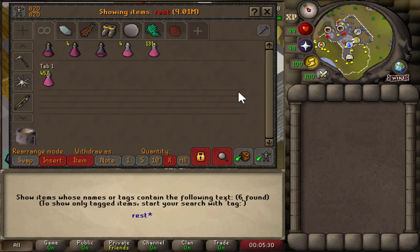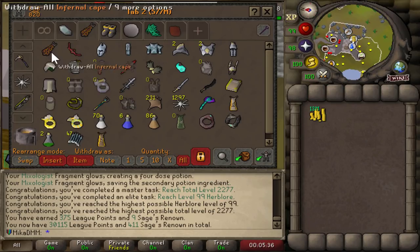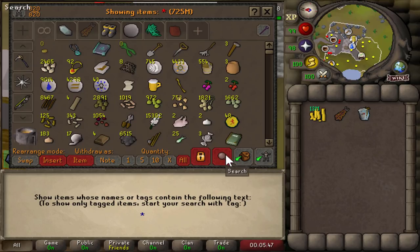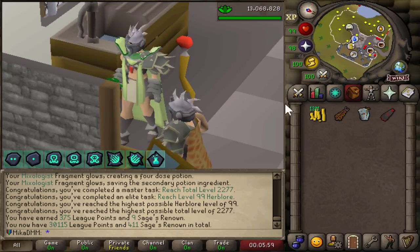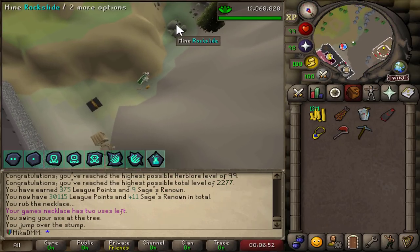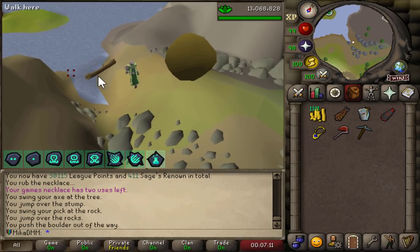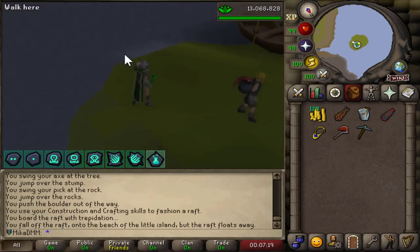At this point we want to get the max cape — we're going to get the infernal variant of the max cape, the Ava's assembler variant, and the imbued magic cape max cape as well. I'm super excited. So let's go to the island: chop down this tree stump, climb over it, mine the rock slide, jump over it, push the boulder, make the raft, and board it to get straight onto the max island where Mac is.